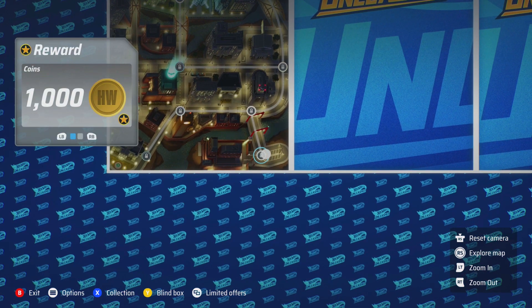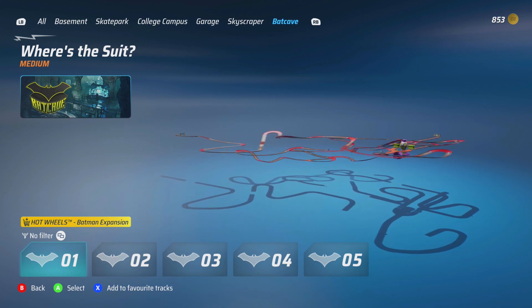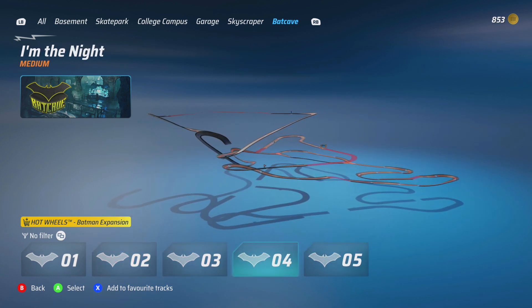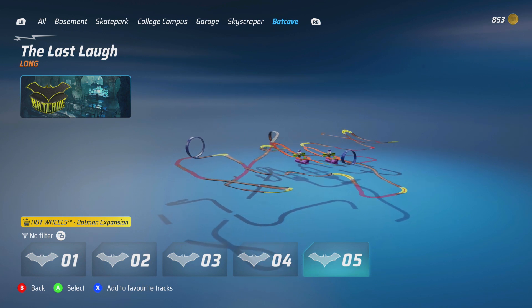In terms of the five new courses we have: Where's the Suit, Hangar Tour, Joker's Playground, I'm the Knight, and The Last Laugh. Of course if none of those tracks are your fancy, you can go into the track editor and build your own.